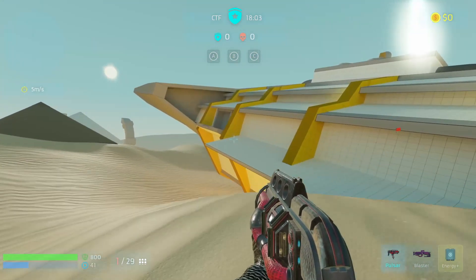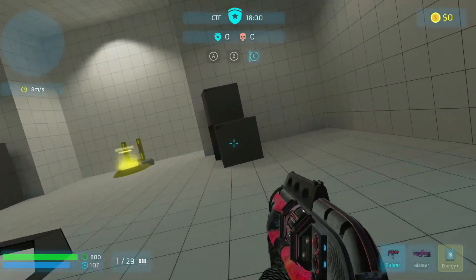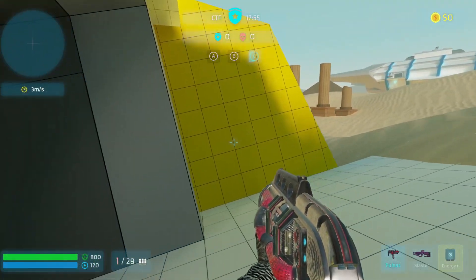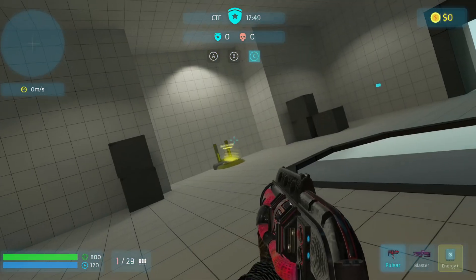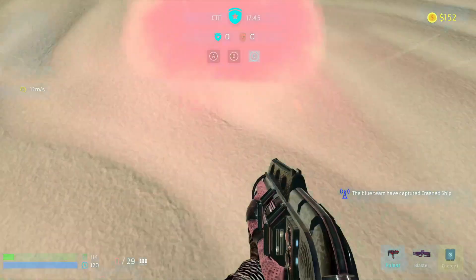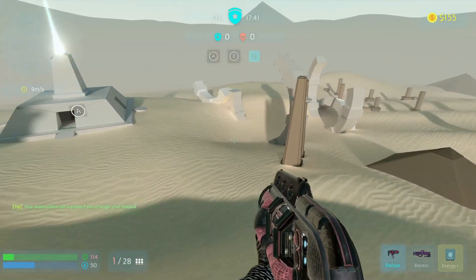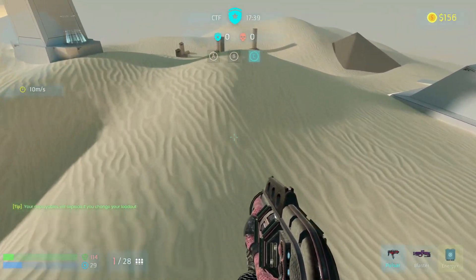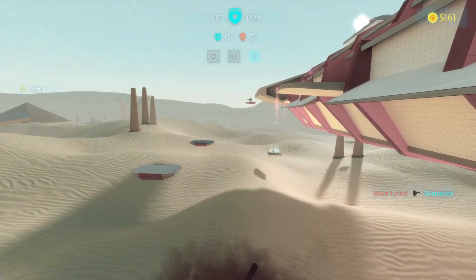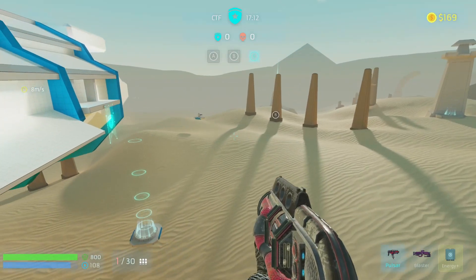The flags look very detailed, very cool. The crashed spaceship in the middle is actually a capture point. I'll just capture it quickly — you've taken an outpost. Good thing there's no enemies on the other team, otherwise they would be very angry that I took the outpost.